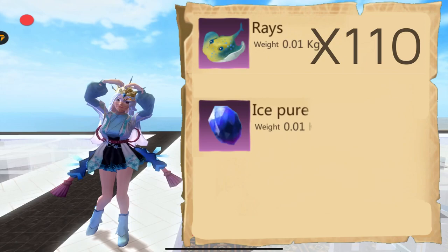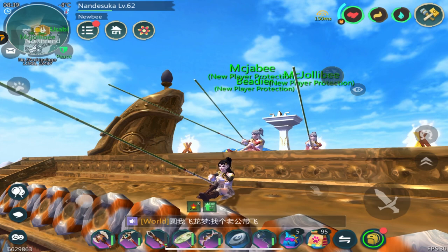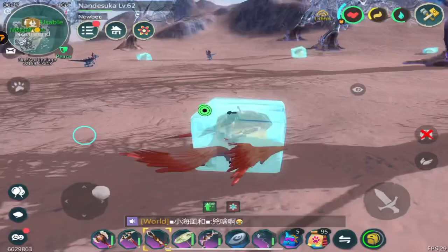To create the icebird feed, you will need Rays, Ice Pure, and Icy South Pinecone Feed. You can fish Rays in the Northrend. You can obtain Icy Cone here in the Northrend, too.